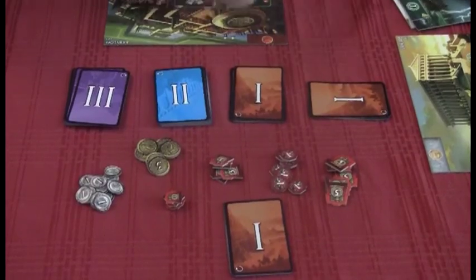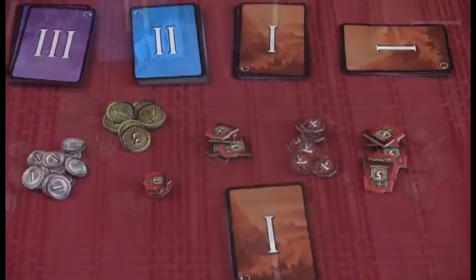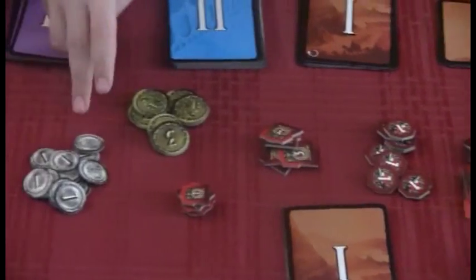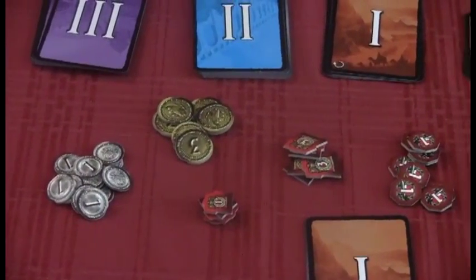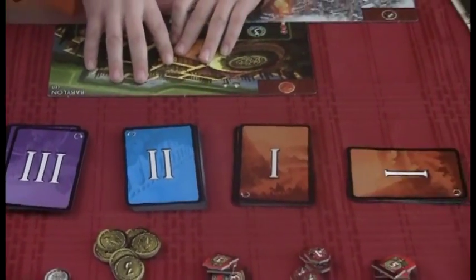And then there's a lot of tokens there. These are your attack tokens. And this is your money. So you've got attack tokens, you've got money, you've got civilization cards. Wow, there's a lot of stuff to do.